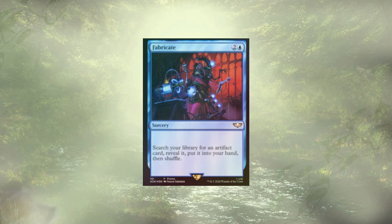Fabricate is my example of artifact tutoring — there are actually a couple of creatures that also do it that are pretty good. Any way we're able to cheat any of our key artifacts to our hand is just a chef's kiss moment.